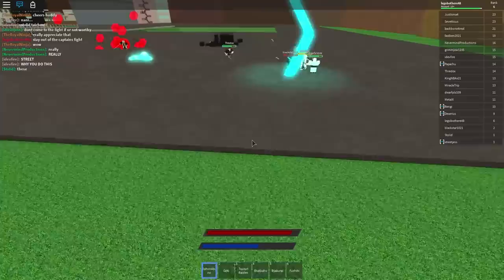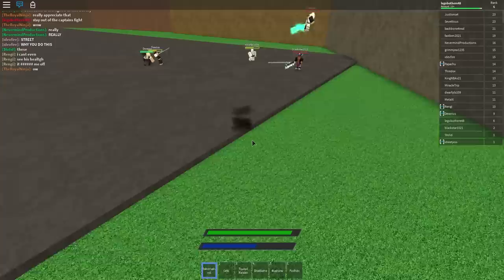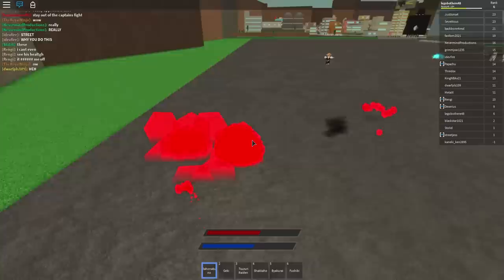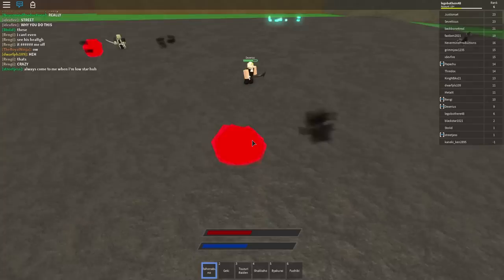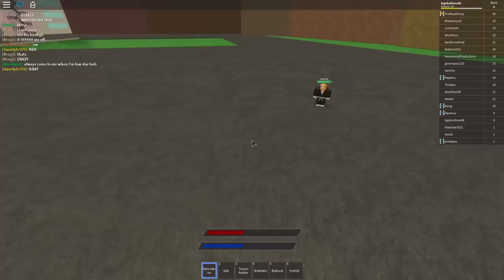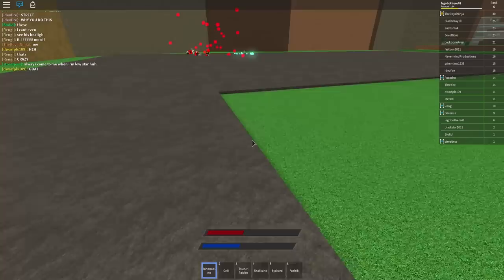It takes a large amount of experience to reach Adjuchas. The same eating mechanic applies as a Menos Grande — you eat enemies and after a certain number of eats you become an Adjuchas. A recent development: if Adjuchas or Vasto Lordes die a certain number of times, they will be devolved back into a Menos Grande. To transform into an Arrancar, press Ctrl+M on your keyboard.